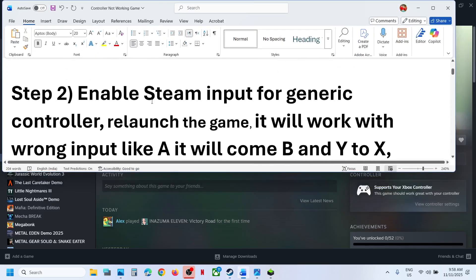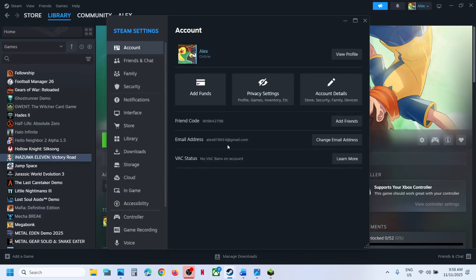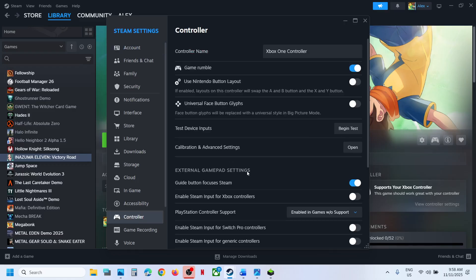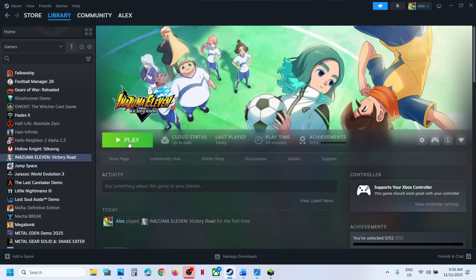The next step is to enable Steam Input for generic controllers and then relaunch the game. For this, go to Steam, go to Settings, go to the Controller tab. Scroll down and you will see Enable Steam Input for Generic Controllers. Turn it on and then relaunch the game.